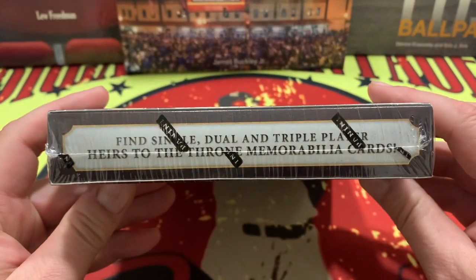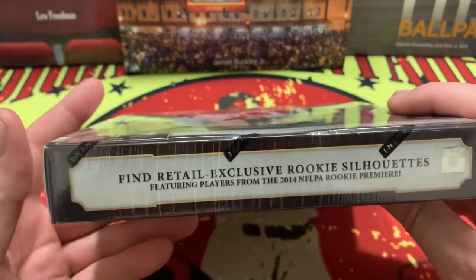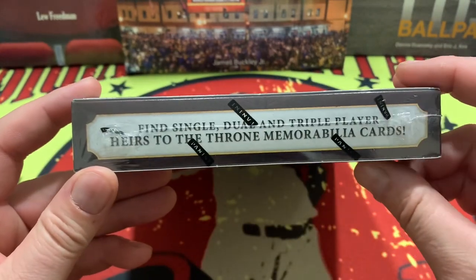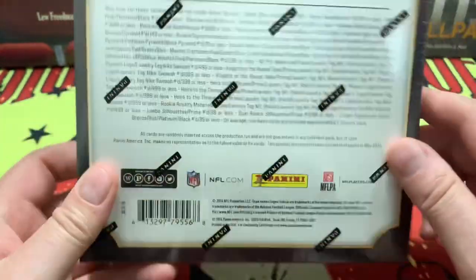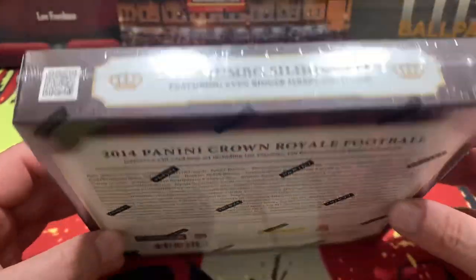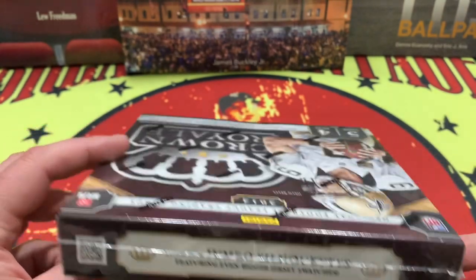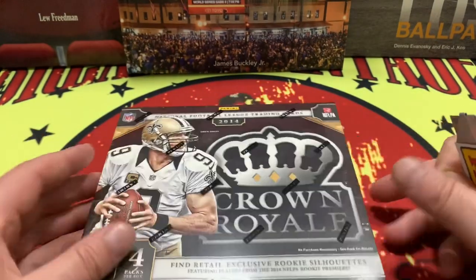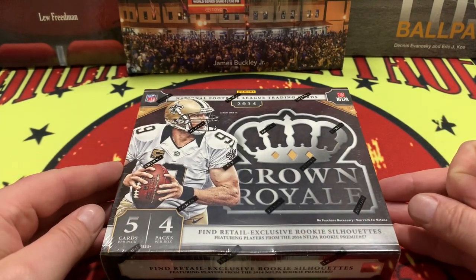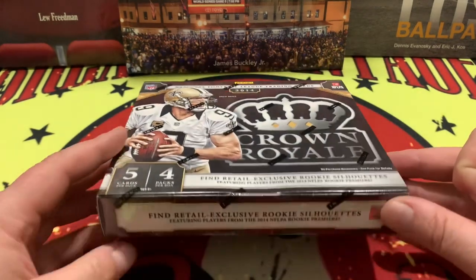There are other great things like single, dual, and triple player Heir to the Throne memorabilia cards, and the retail exclusive rookie foot silhouettes. There are your odds on picking up one of those bad boys — pause it if you like — but we're just going to keep rolling through because there's even the possibility of a jumbo silhouette. Here we are looking at a box I picked up some months ago for about $145.